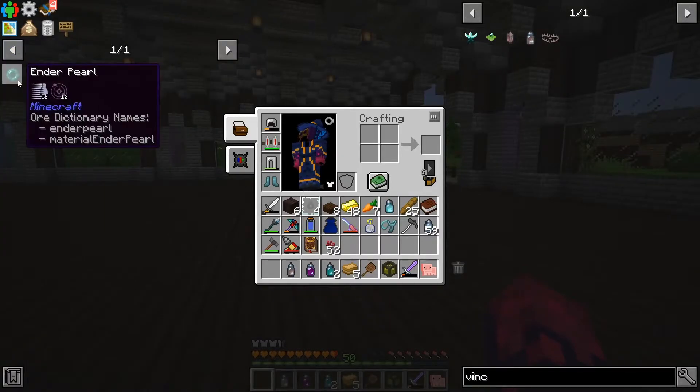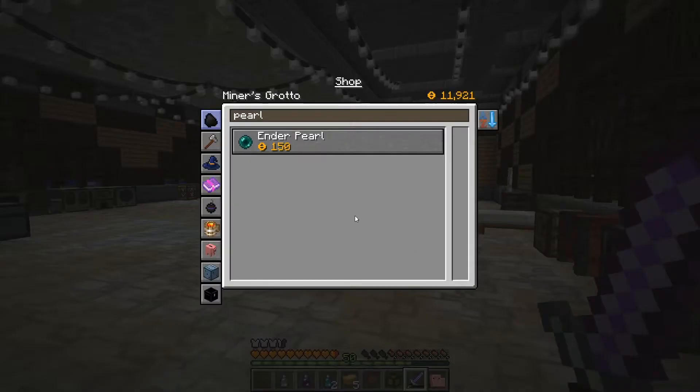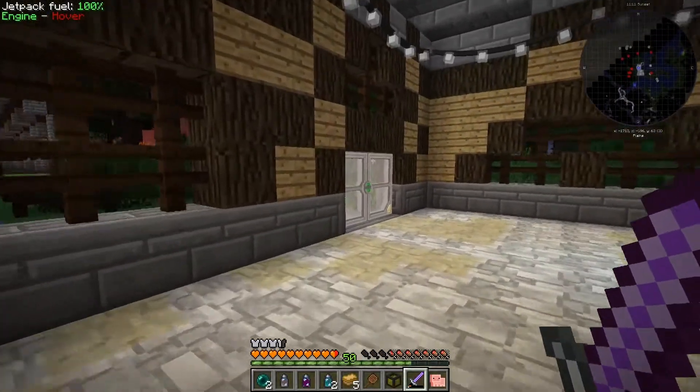I'm going to need an ender pearl — I may actually need two because this only gives me 10 alienus and I have to account for that 20% loss. You know something I just don't use enough? The shop. I don't need to kill endermen to get these pearls — I can just buy a couple of them. There we go, two ender pearls.